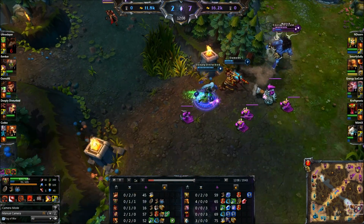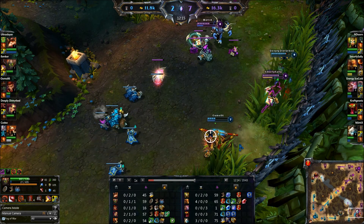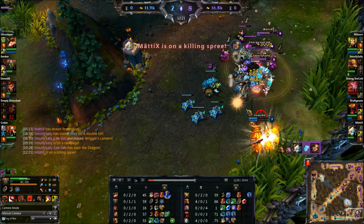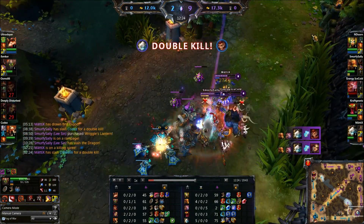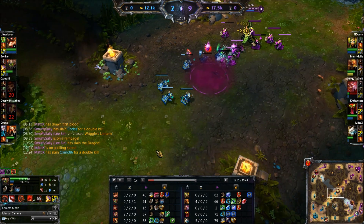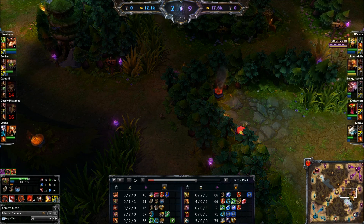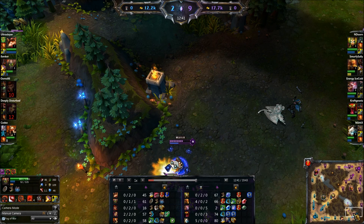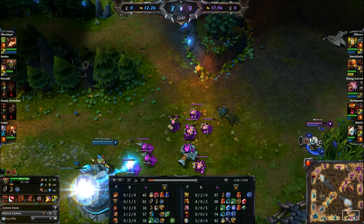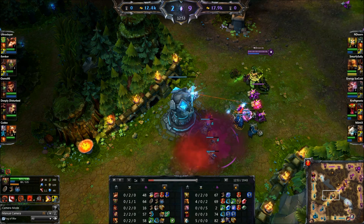Bot lane is getting pushed a bit. I see this happening, so I just choose to come down. I W to a minion so I can get up behind Katarina. She gets the jump off, but with a double exhaust we pick up the kill and the double kill for Tristana, which means she is now fed. Again, we did our job — we come into the lane, we make a difference, we get our lane ahead. Their gank failed, which means Katarina lost minions and experience in mid plus didn't get any bonus from going bot lane. That means my mid lane is going to have a much easier time now.